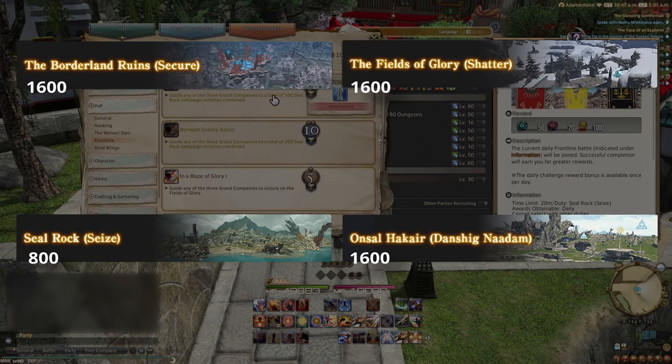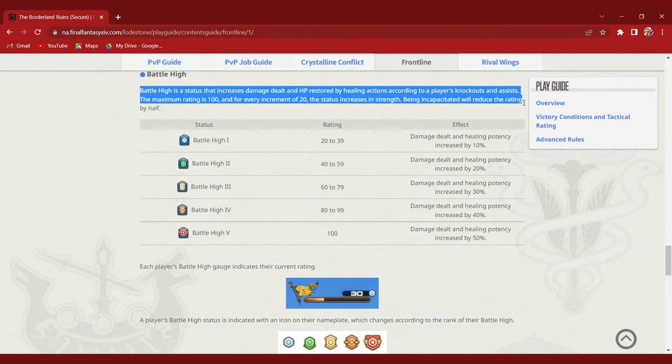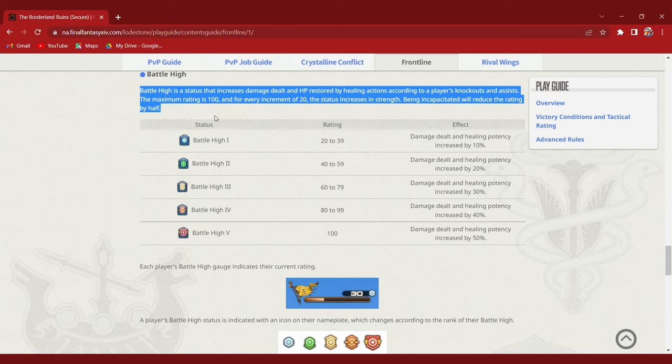Each map has a set amount of points required to win, along with different ways to acquire points depending on the map, or by killing other players. Along with points, you also gain something called battle high, indicated by this bar or this buff.